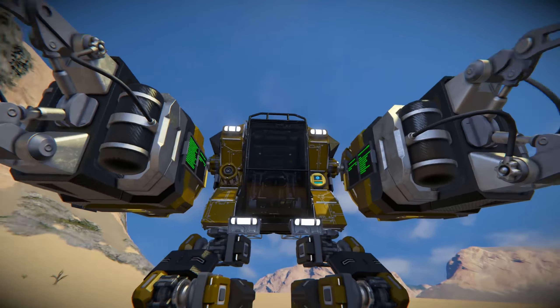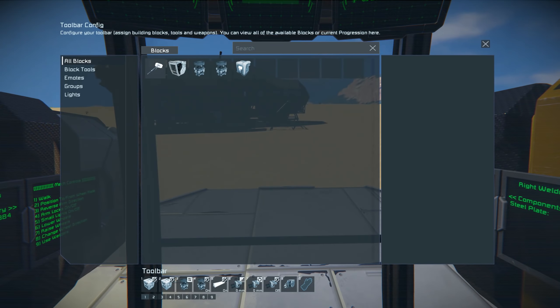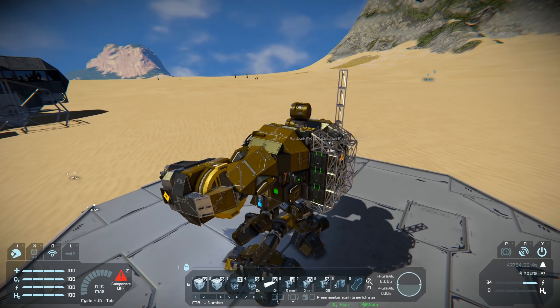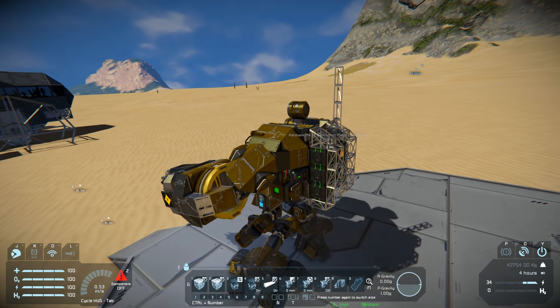Let's hop in and give it a spin. I'm going to try not to walk off this platform. Once we get in, we have a number of options across our toolbars. Number one is walk — let's try that. I'm going to go third person for this. Mr. Mech can walk! And we'll disable that again. Very nice.